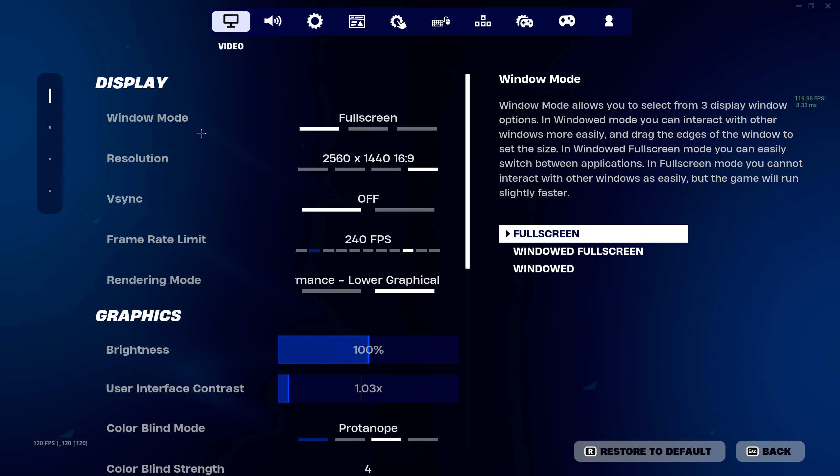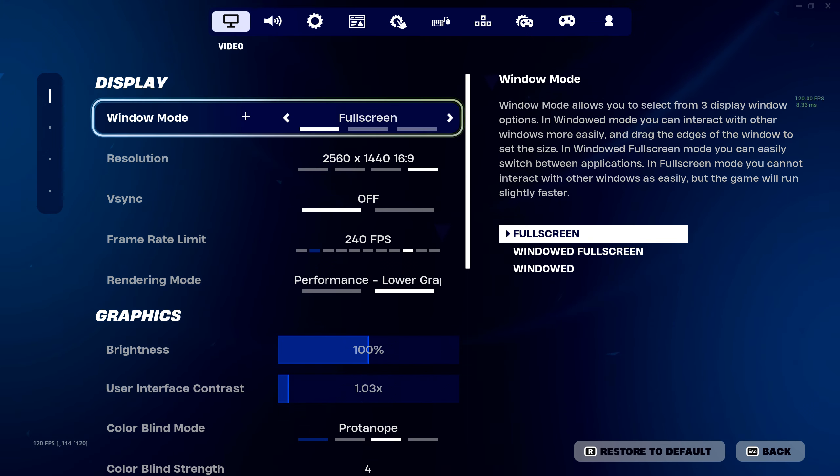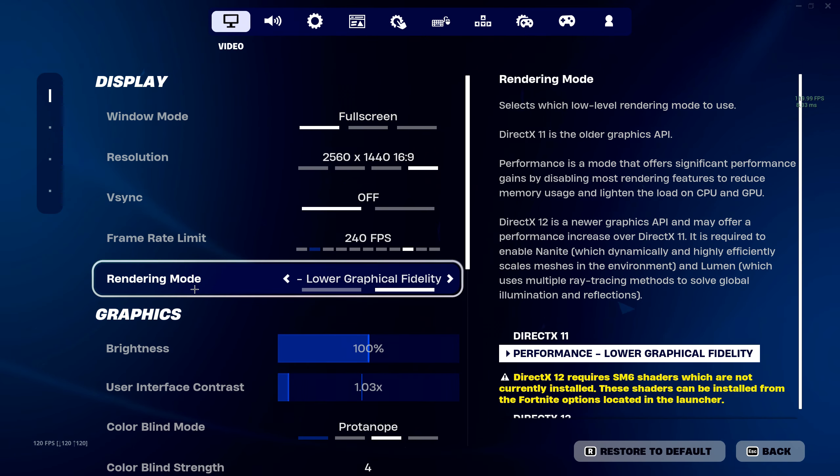Once you guys are in Fortnite, go over to Settings. From here make sure that your window mode is on Full Screen. I know you might be windowed if you play a stretched resolution, but I'd really consider putting it all the way to Full Screen and just playing native because your input delay is going to be way better.